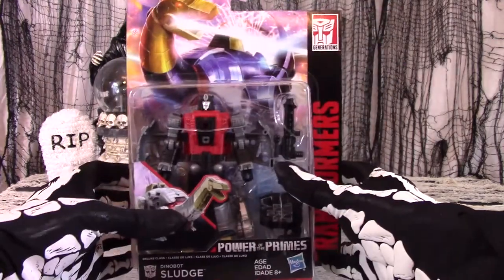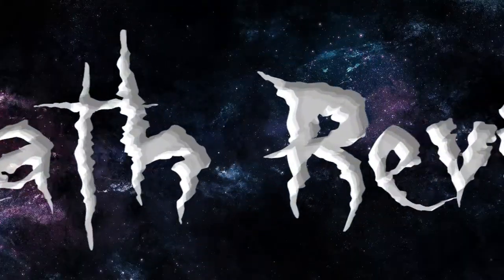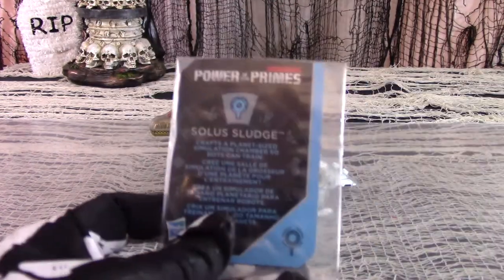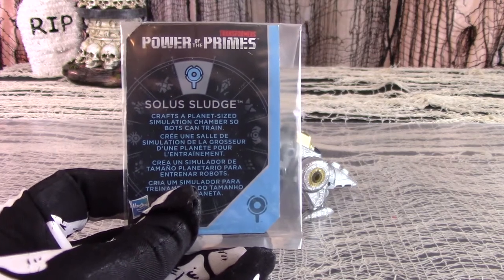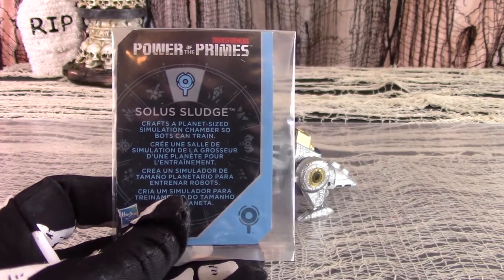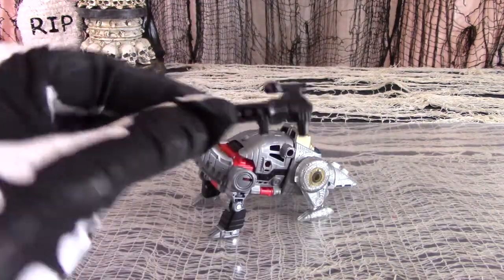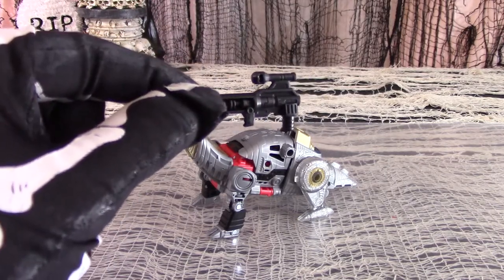Let us remove Sludge from his box and review him properly. Out of the box, Sludge comes with his instruction manual, a collectible trading card saying what happens if he pairs up with Prime Master Solus Prime — in this case, he crafts a planet-sized simulation chamber so bots can train. He also comes with his Prime Armor accessory and a gun accessory which seems to be an exact copy of the one given to Dinobot Slug.